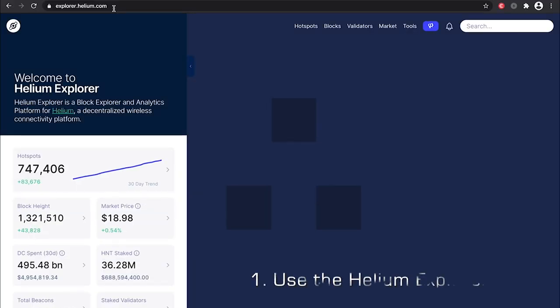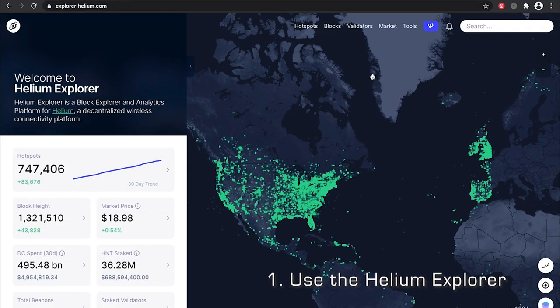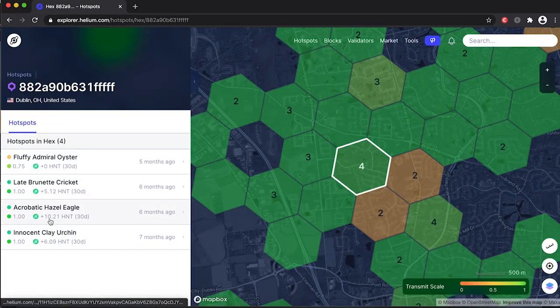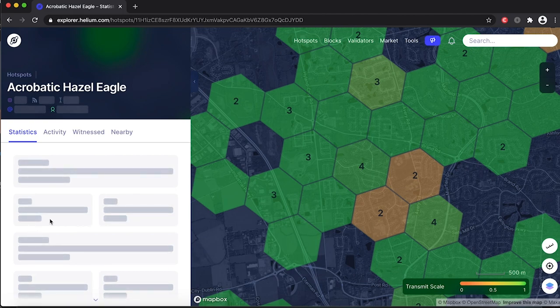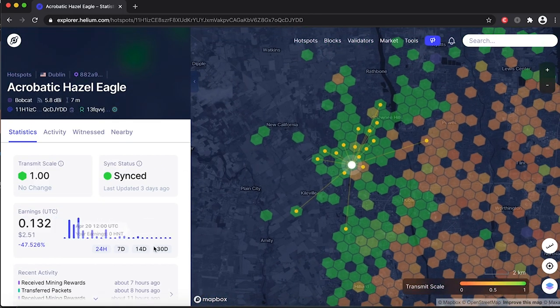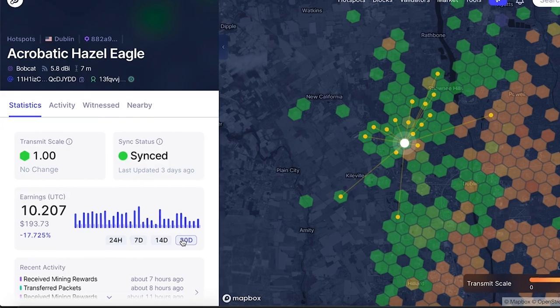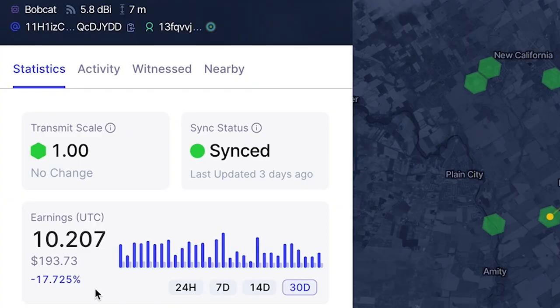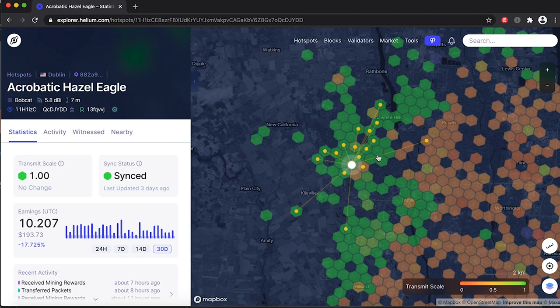The very first thing you should do before getting a miner is to scout your location using the Helium Explorer. Here we can find info that helps assess how much a miner could earn in your area. We can see what others have made within the last 30 days, and we can also see the area's reward scale, which determines how much you can earn from others around you.